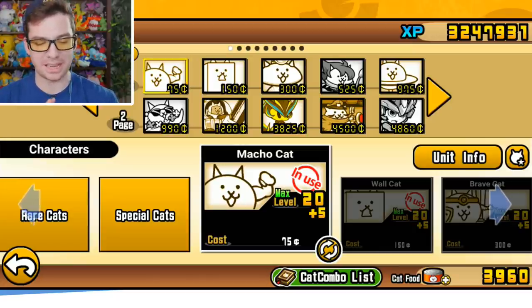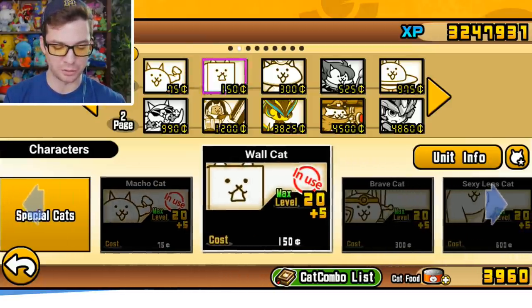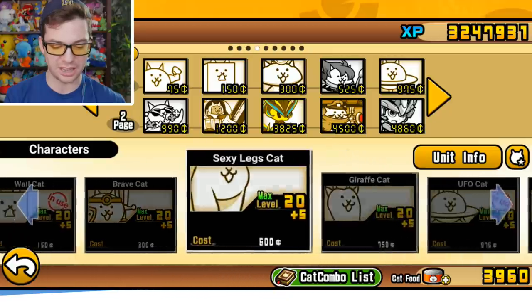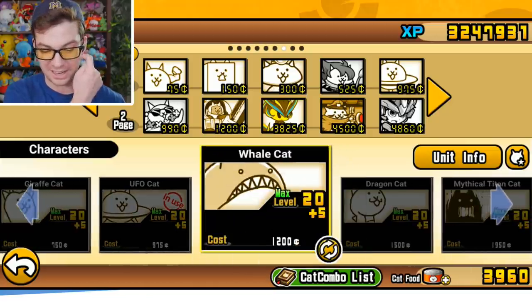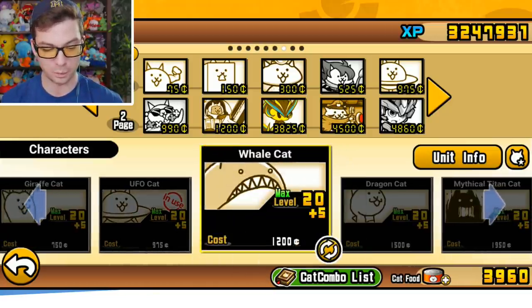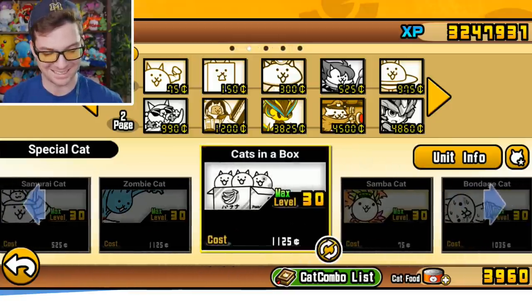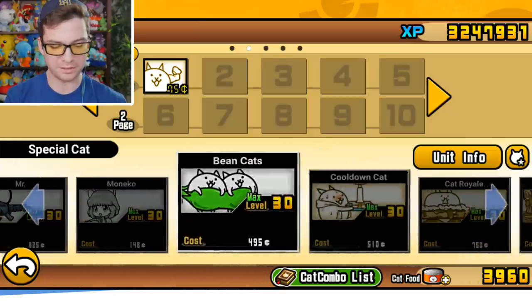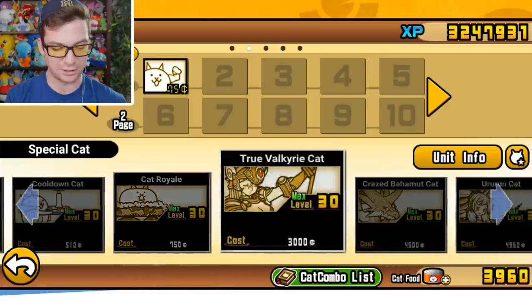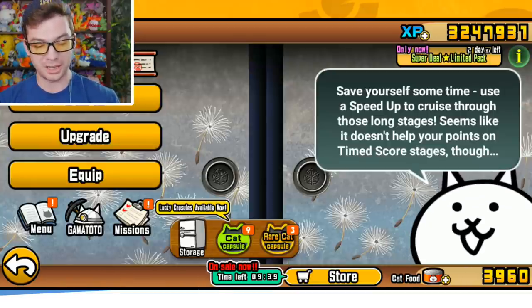I think my favorite thing about this game is just how entertaining it is to see all these ridiculous cats going out. So I thought it would be fun to scroll through some of the ones I have. You've seen a lot of these in the fights, but like giraffe cat, UFO, whale cat — looks kind of like a Warlord but with teeth — ninja, sumo, samurai, zombie, cats in a box, samba cat, bondage cat. The amount of different cats they have in the game is virtually limitless, which I think is wildly entertaining.